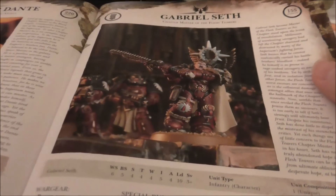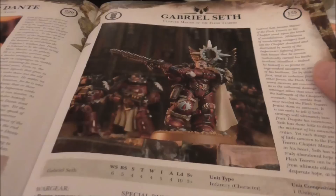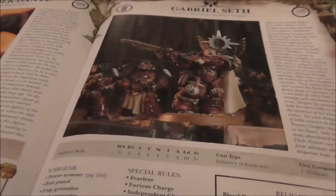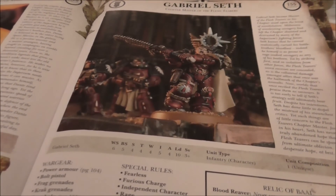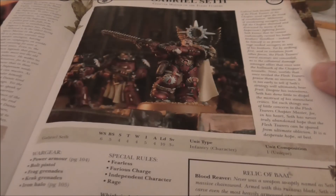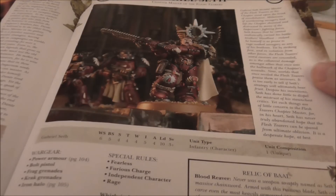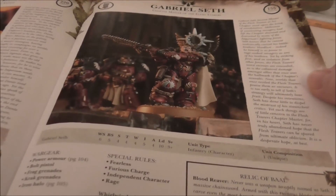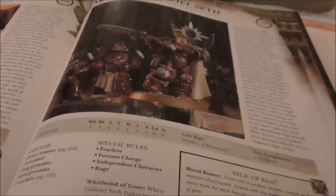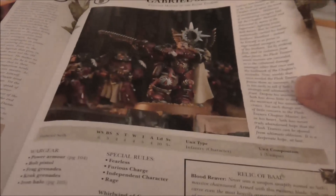Gabriel Seth is also a Lord of War, and I don't really understand why. I guess just because he's a chapter master. He's not even 200 points. His weapon is Strength x2, AP4, rending, and on a roll of 6 to hit he gets an additional hit — kind of like mini Tesla in close combat. He's all right — fearless, furious charge, rage — but he's just not Lord of War material. He's no Draigo, he's no Dante.